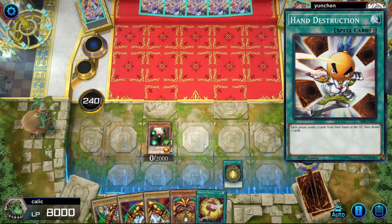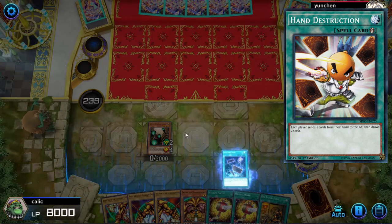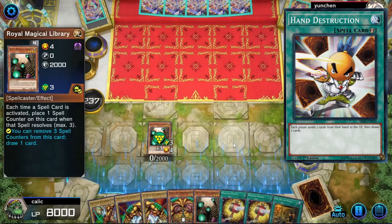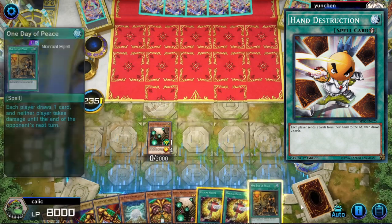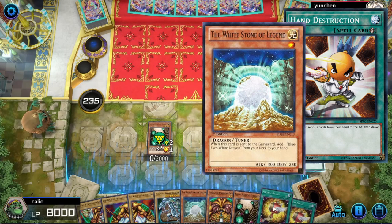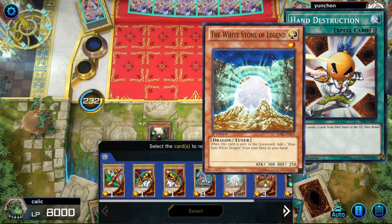Hand Destruction is great because it synergizes with Thunder Dragon, but also you can get value out of the extra copies of library that you don't need. And in a pinch, you could still discard any other card that you have in your hand that you can't use at the moment. White Stone is in the deck for Cards of Consonance, but if you discard it in any way at all, then you can still get a Blue-Eyes off of it.